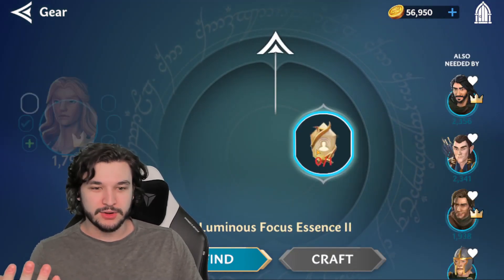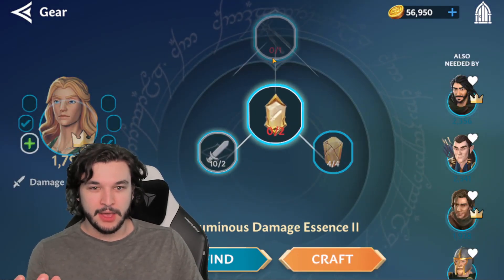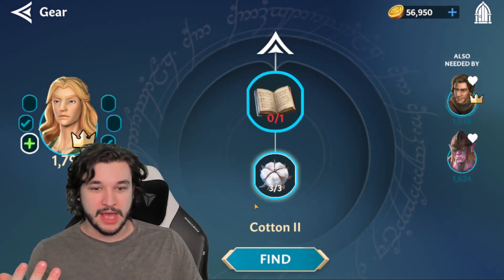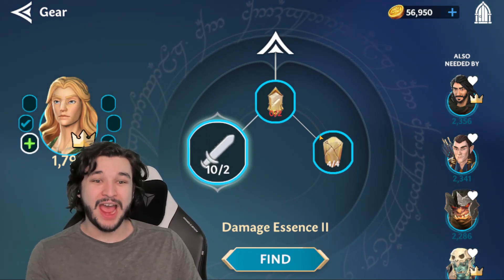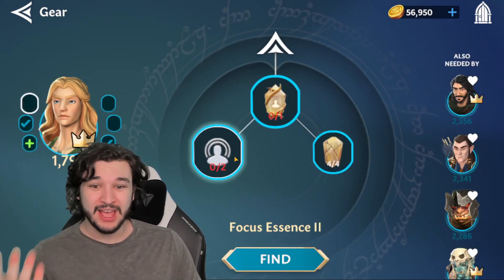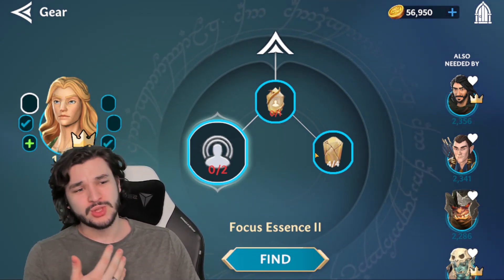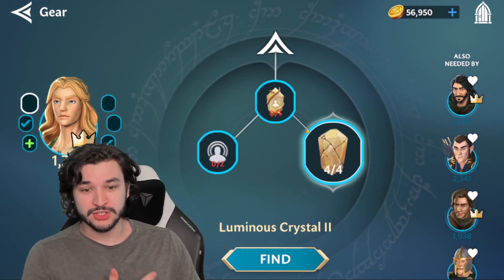You might notice I can almost upgrade this gear piece. I already have the thread, the cotton, and the damage essences — I only need the luminous crystals for this particular piece. And if I wanted to pick up this other one, I'd just need two focus essences, which are very easy to acquire. So the first thing I do every single day is go in for these luminous crystals.